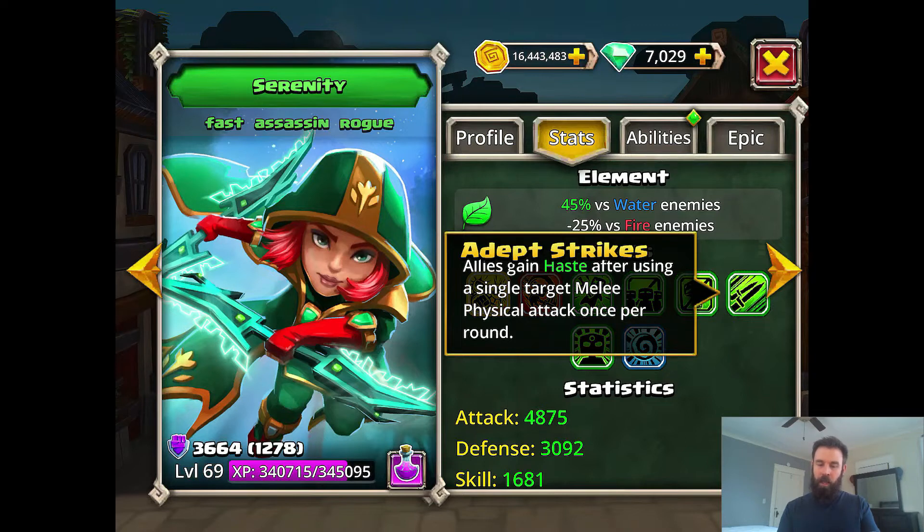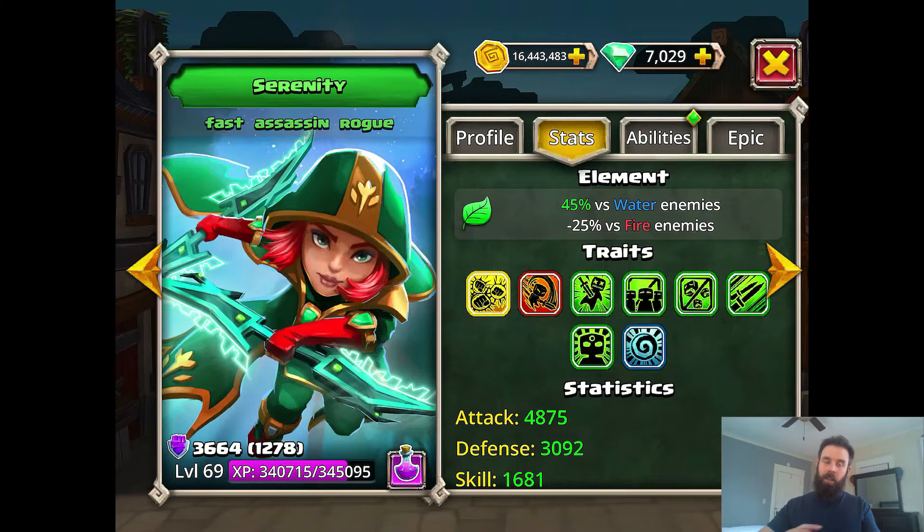Adept Strikes: allies gain haste after using a single melee physical attack, once per round. Not just once per battle, but every round. If everyone on your team has a melee attack, you can attack first and then do whatever your second thing is going to be. So Angel Emily, for example, attacks first with her melee attack and then resurrects an ally or heals everybody. Teams that use Serenity more commonly have a bunch of melee attackers because there's a lot of value there.